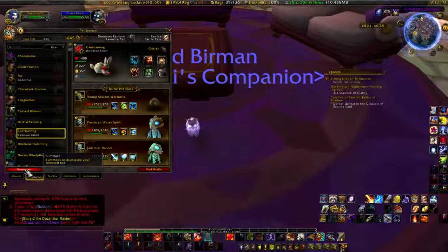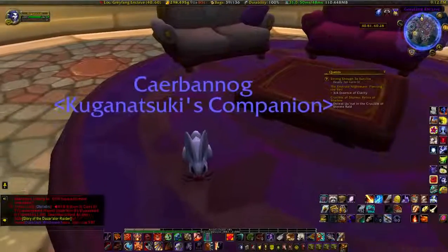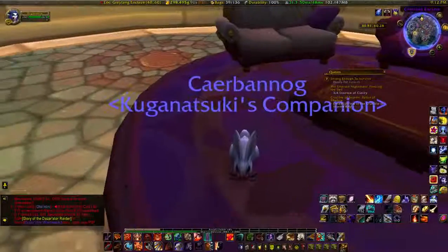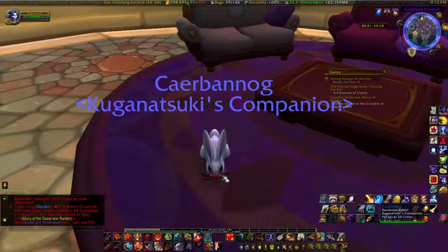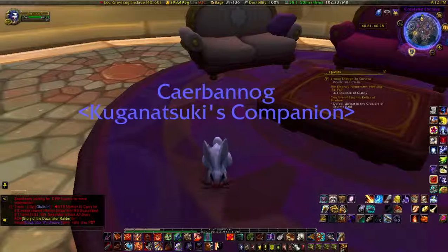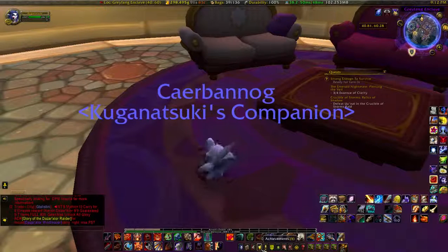A special honorary mention and reference cookie goes out to those who understand the reference — this is the Dark Moon Rabbit. If you notice, it is a white rabbit with a red face and red eyes. Post in the comments where the name and the bunny look comes from, and we'll send you a virtual cookie!